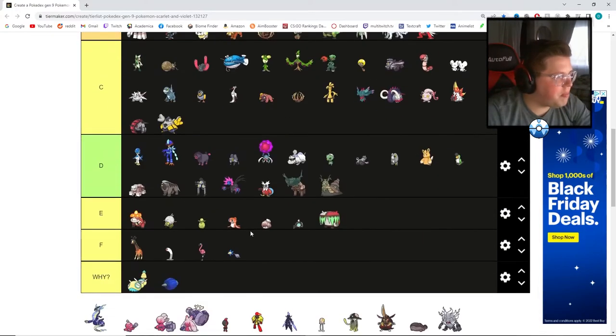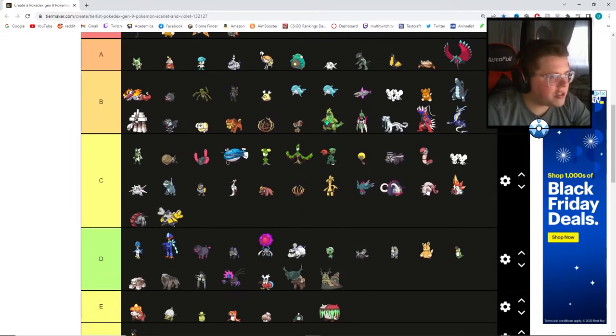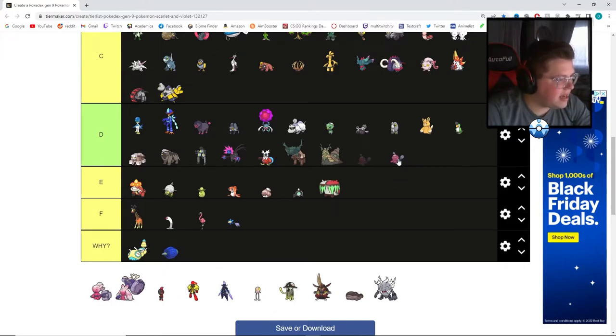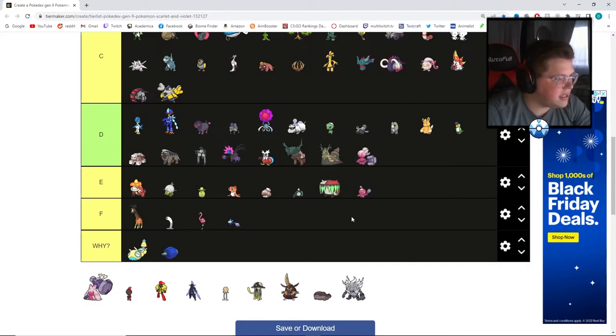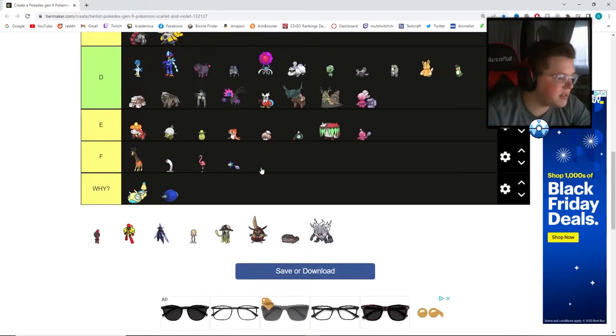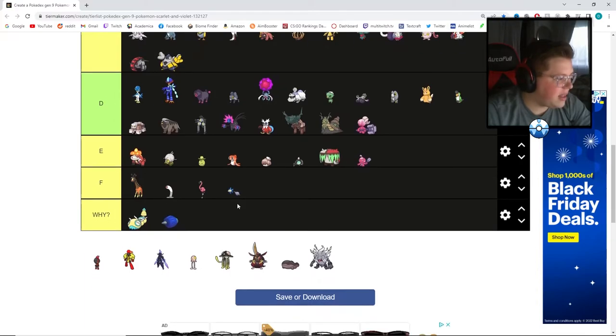Then the two legendaries — just to not be controversial — I'll put both at B. I think they're slightly over-designed; that's my only critique. Then the Tinkaton line: the first stage at E, the second at D, and the final evolution at S. I think it's slightly over-designed, so it's definitely the lowest S tier placement.